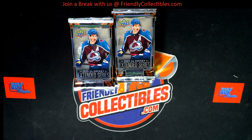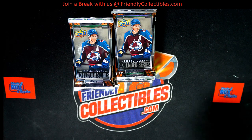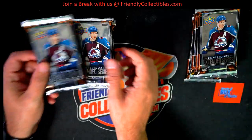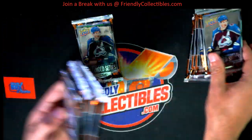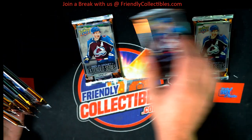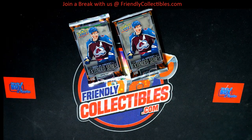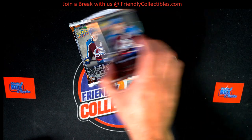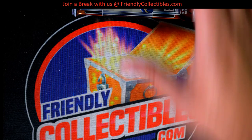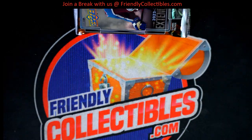Alright, so there's nine total packs. We're gonna pop five and eight open — three, four, five, eight. Let's see what we can get. Upper Deck Extended — where's that Connor Bedard? Show me the Connor.